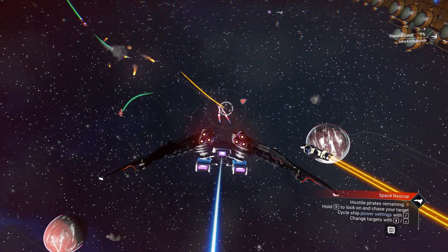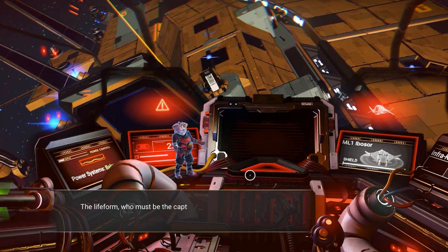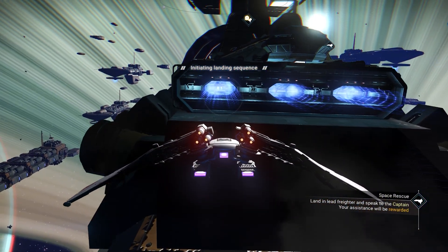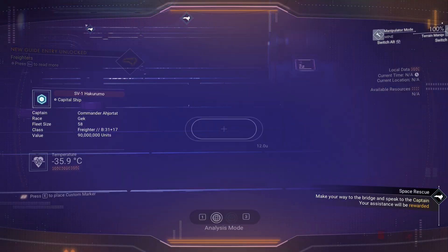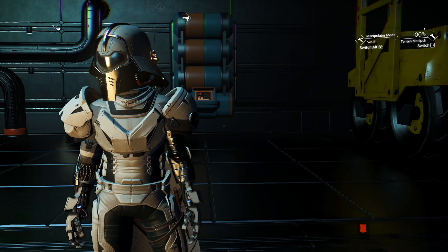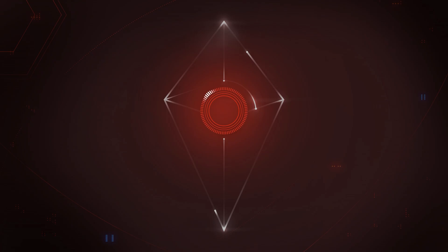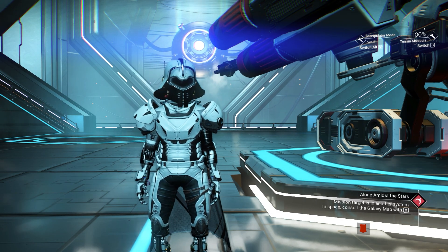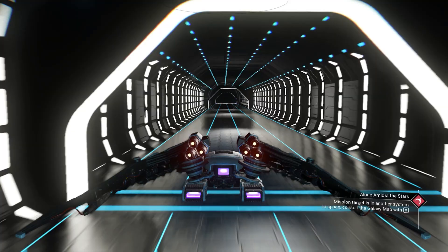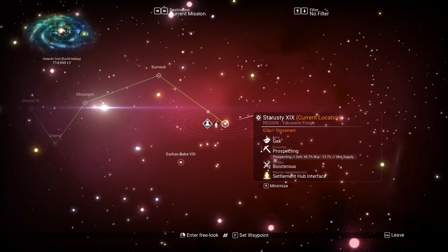After you take down all the pirates, we need to answer the communication. We will get invited by the captain, and we need to visit the freighter and see what class it is. You can see right here it's B-class. We don't want B-class — we only want S-class. So to get S-class, we need to reload the restore point. I just came back to the last system. If you land on the freighter, the game doesn't create a save. The only way is to go from the neighbor system to the target system.